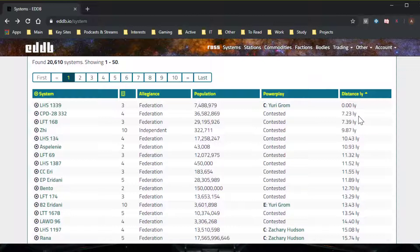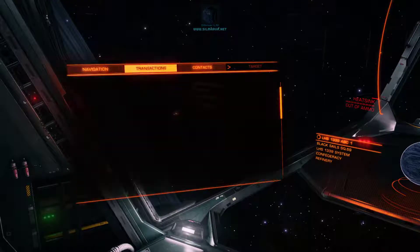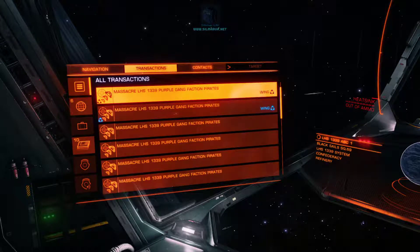Those systems have a reasonable number of stations and are relatively close to the star. From experience I know those systems will give pirate massacre missions for the LHS 1339 faction. Then I can come to a good hunting spot and because I've got a number of these missions from different factions in different systems they all stack — when I kill one pirate it counts for all of those missions. So I got six missions and had to kill a total of 48 pirates. Those 48 pirates counted against all of the missions — done concurrently rather than consecutively.